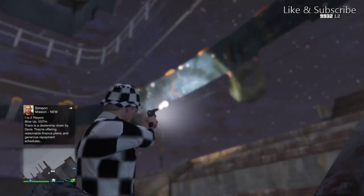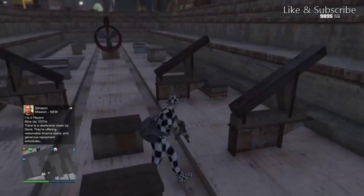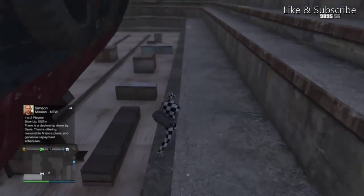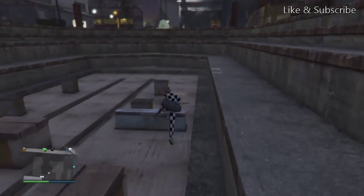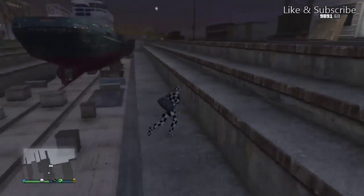You can shoot out of this wall breach and you can kill friends, but you can fall out of it easily. If you start walking towards one of the sides — it's either the left or right side of the boat — it glitches you outside.